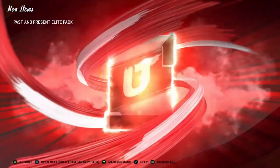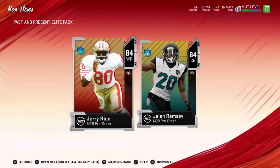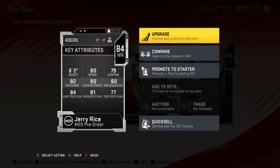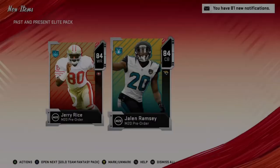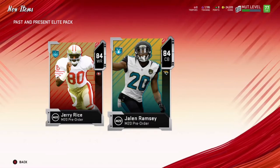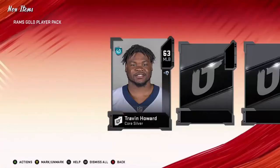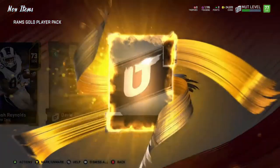Past and Pleasant Present Elite Pack — 84 Jerry Rice and 84 Jalen Ramsey. These are both going to be starters on my team for a while. Jerry Rice has 80 speed — not bad, decent route running. The card's okay, not bad. They're going to be usable cards.